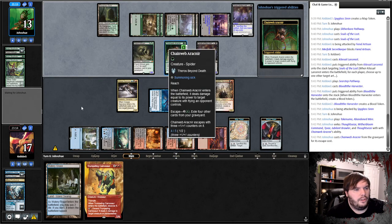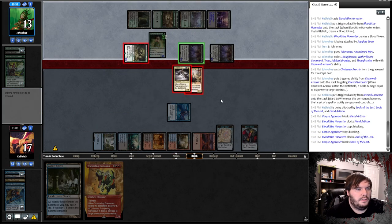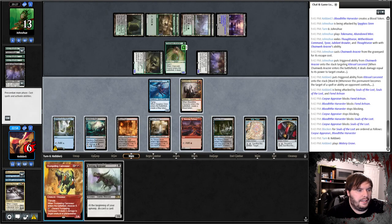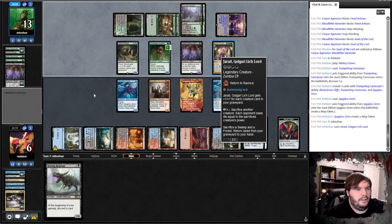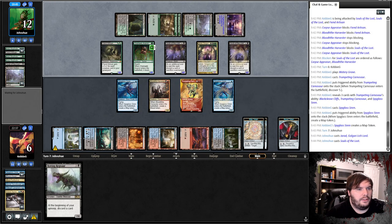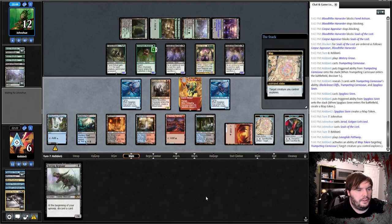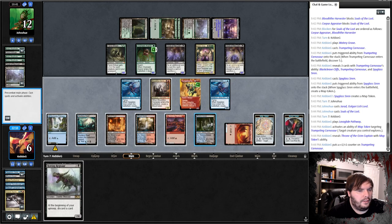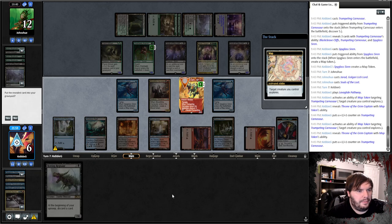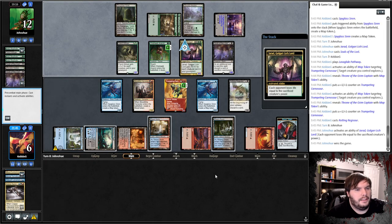Steam Vents untapped, Siren, say go. Attack for one in the air. Pack a Numa gets back the Spider, snipes my Larcenist, smashes me. I double block here, take nine. Watery Grave untap, play Trumpeting Carnivore. Casts a Siren, passes. Sacks the land, gets another Soul of the Lost. Put it on the Carnosaur, Throne Keep. I'm one mana away — I could crack a blood here, play two to cast it — it's not enough. Crack the other map, make my guy bigger. Play Rotting Regisar, say go. I lose to the Lich.